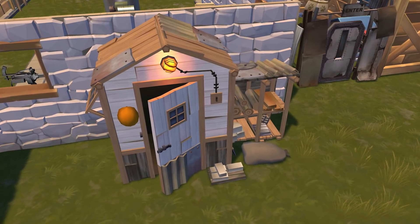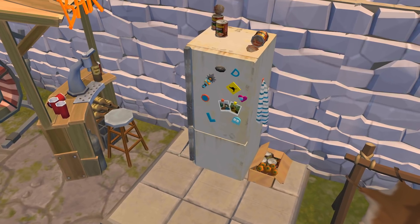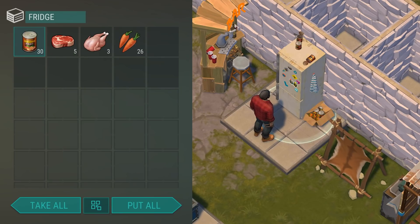A warehouse for construction materials — you no longer need to carry around materials for construction. From now on, you can just place them in this convenient warehouse and they'll always be at hand. A very capacious fridge for food — it doesn't need much explanation.